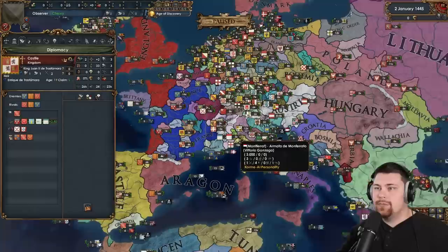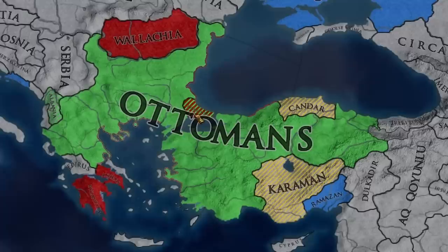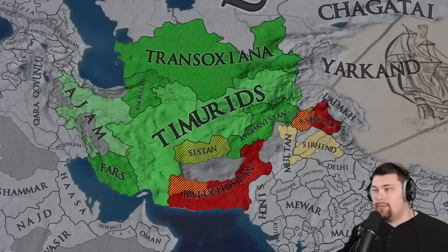Two wars to start it off — no surprise, the Ottomans are actually attacking Byzantium with a core. I didn't know they got a core on Byzantium, but they are attacking them right now. And Timur is attacking Baluchistan and Kashmir.